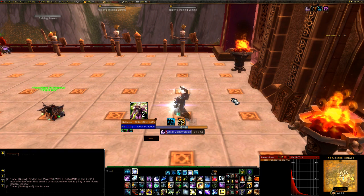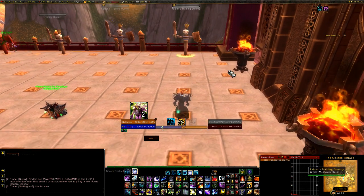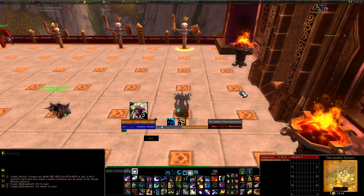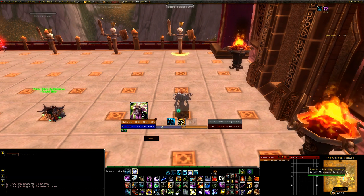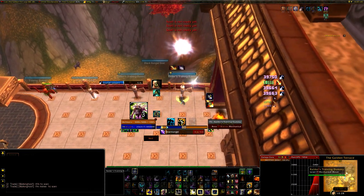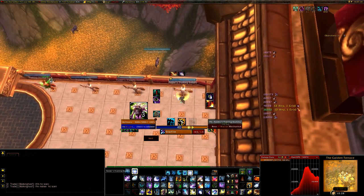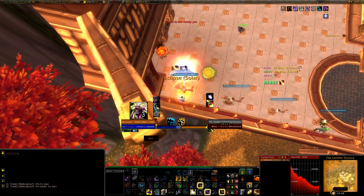Moving as a balance druid really sucks. It's not as bad as some people think, but some people just stop casting, which is straight up bad. What you can do is move when you have instant casts, like Starfall. If I need to stand here for the pull but need to get behind the boss as soon as possible, I can cast Wrath, open normally, refresh my dots, and just wait for that instant Starsurge to move — that distance that I need. And there you go, we can move behind the boss.